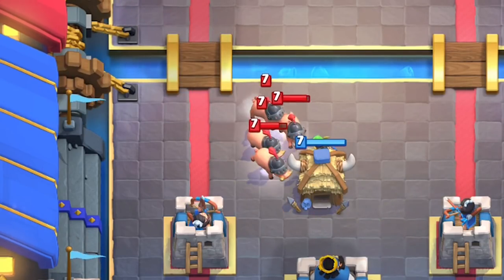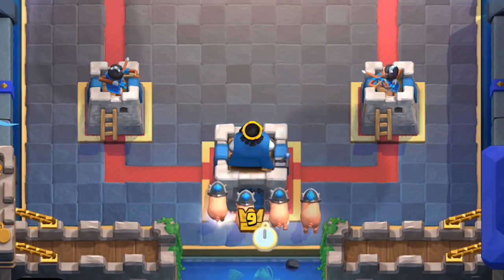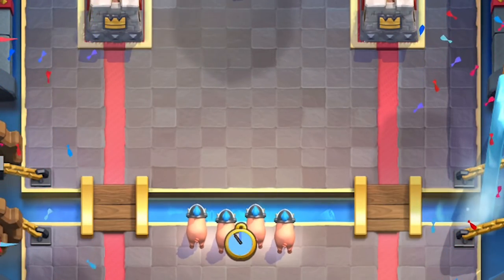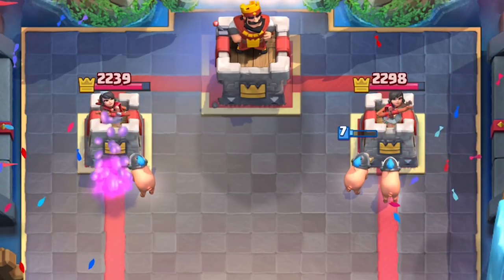The goblin hut has more health, so it perfectly stops the piggies. Just nicely. When you lay down the hoglets behind your king tower, or even at the bridge, they will split two and two towards the towers, making for a very interesting split push if they do not have any buildings to pull in the piglets.